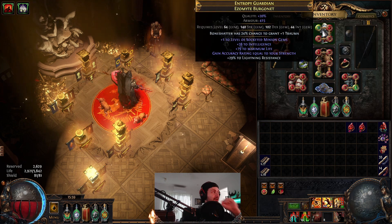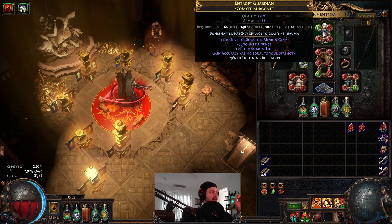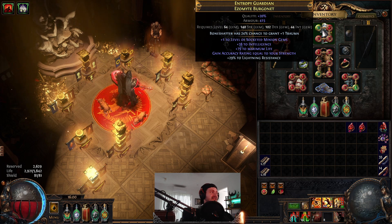Helm: there is a mod on helms you in particular need for this build, and it's 'gain accuracy rating equal to your strength.' This mod occurs with Warlord-influenced helms. There's another mod you'll eventually need - I think it's 1% crit chance based on strength - and it needs to be double-influenced with Hunter and Warlord to get that. I'm probably going to take a punt at crafting that myself, but for now this is doing the job and will get us well into T16 maps.